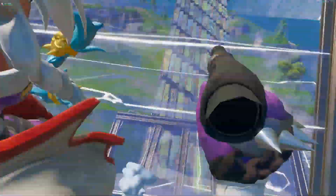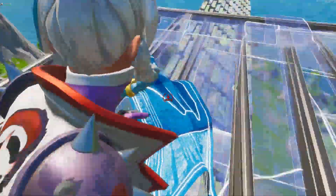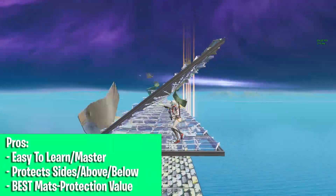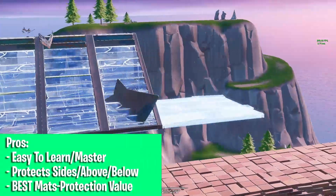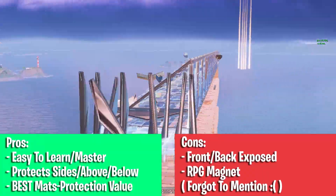If I ever mess up my ramp, just edit and keep going. Also, if you're confident there's nobody to the side of your wall, then get rid of the wall and go even lighter on your mats with the same level of protection, assuming you made the right judgment call. The pros: it's easy to learn and master, it protects your sides above and below, and it's the best value for materials and protection. The cons: your front is exposed and your back is exposed if someone gets in your tunnel.